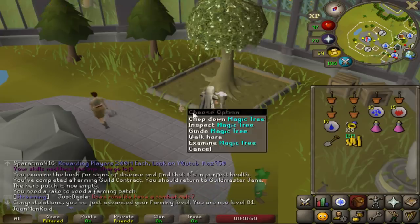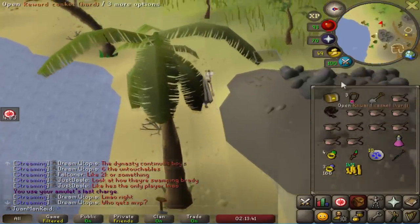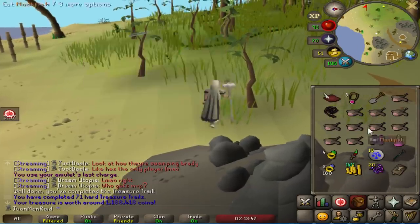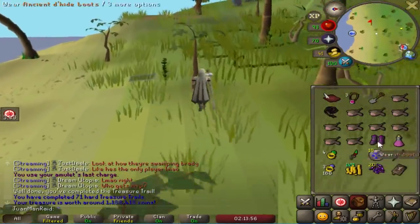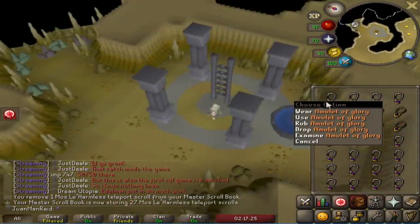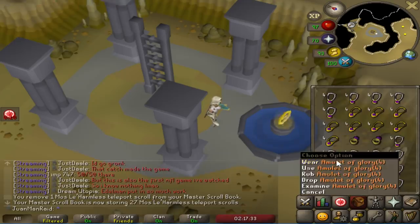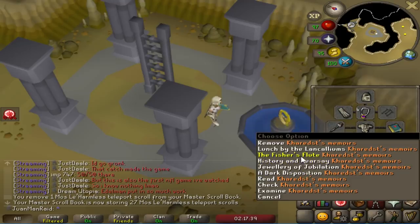Yes! 81 farming — awesome, I can grow dragon fruit trees, that's cool. Another shaman clue — please be good. Oh! Ancient D-hide Boots! Wait, I already have one of these, but... Red Cavalier — okay, that's cool, another unique item. Damn, it's 1 mil? D-hide boots are still 1 mil — nice. One of the better unlocks for the Miskill is the ability to just enchant any dragonstone jewelry — so nice, not having to go to different places for that.